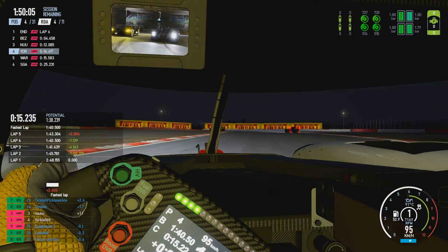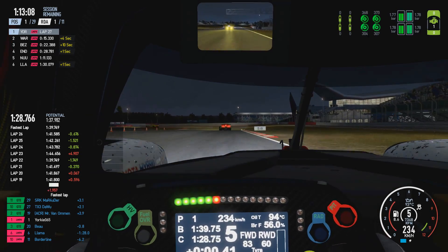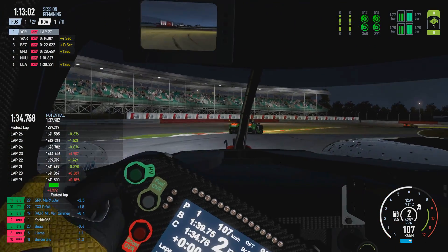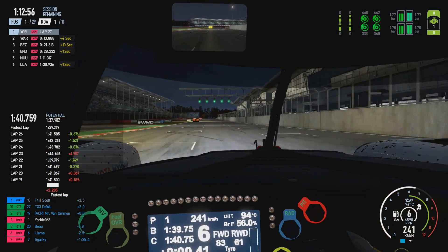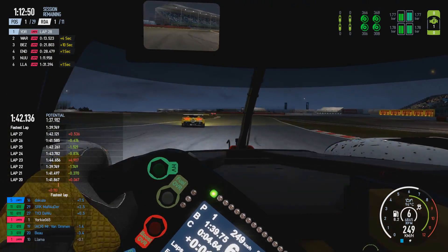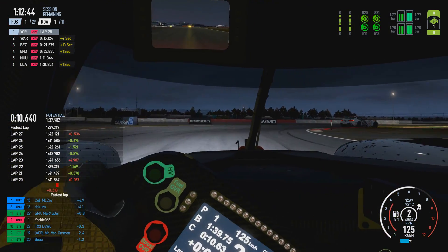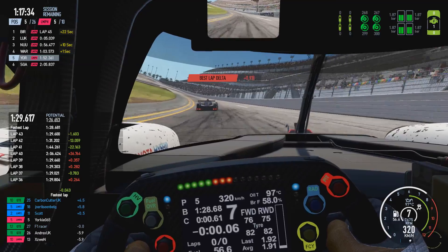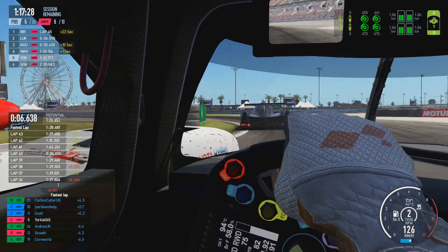If the slower class car deviates from their racing line, the driver making the pass will have no idea where they're going. They could be planning to pass to the right, only for that car to also move right — blocking the faster class car, costing time, and potentially causing dangerous contact. So one of the most important things for a slower class car being overtaken is to stay on the racing line, or at least hold the line they're on.